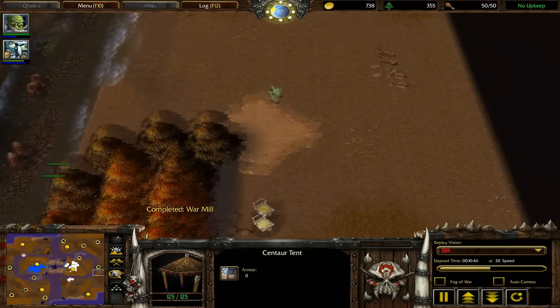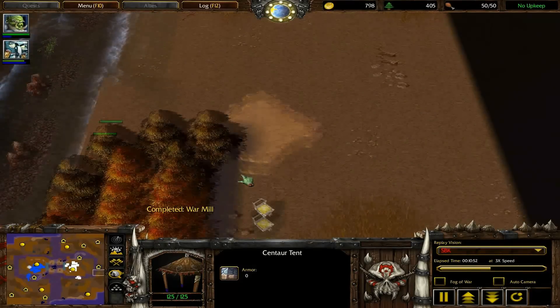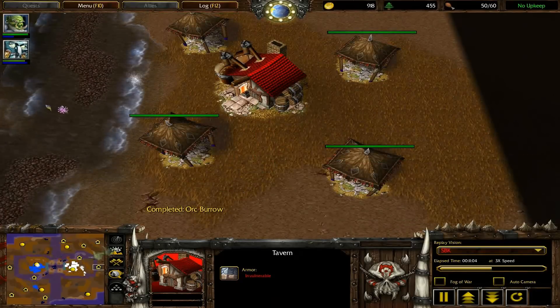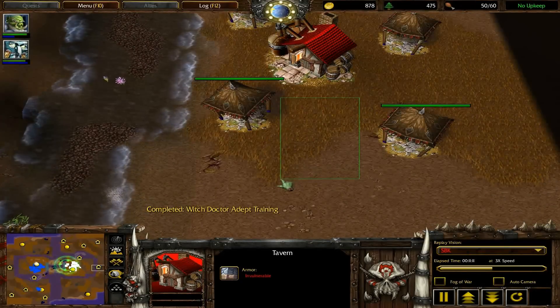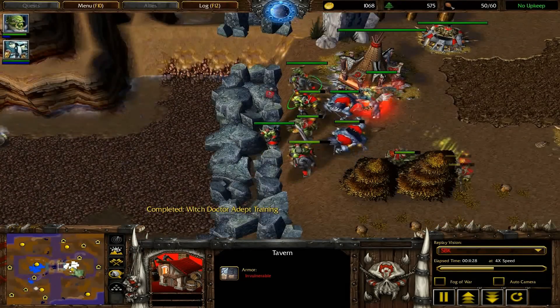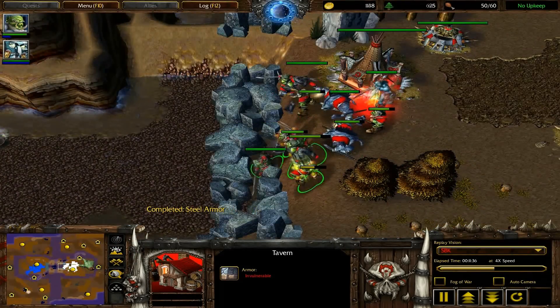Night Elf has to get a Wisp placed here, and when you want a hero from the Tavern you can walk a Wisp over there and build a shop over here later on. I'm going to show that in my Night Elf versus Orc game. Right now I'm going to destroy these rocks. I didn't even know if this replay was going to go on this long.